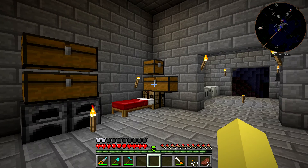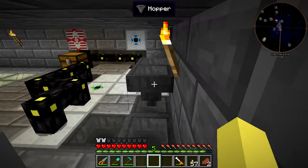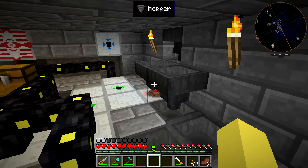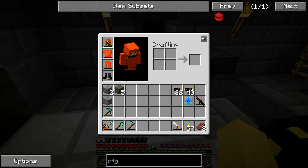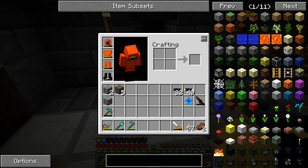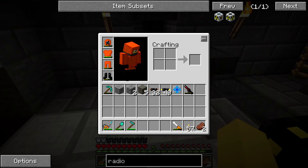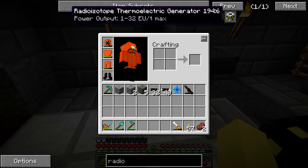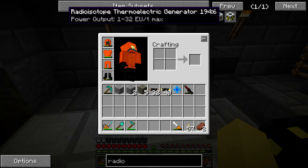We used the Radio Isotope Heat Generator a couple episodes ago, and we put it into the biomass and biogas setup. I noticed something pretty intriguing. If we go look at it in NEI and search 'radio', the tooltips say the power output is 1 to 32 heat units or EU per tick. But actually it starts at 2 and goes to 64 EU per tick. So it's a little deceptive when you're looking at the tooltips in NEI.